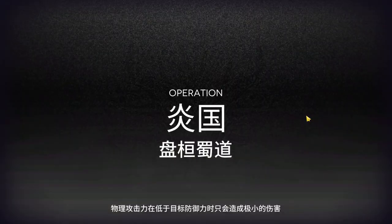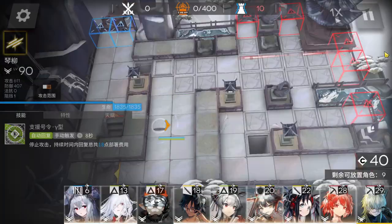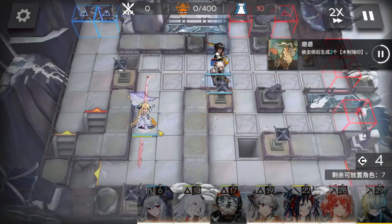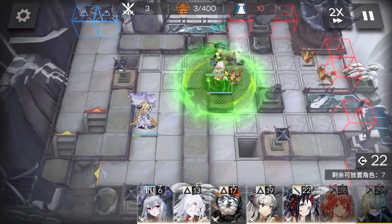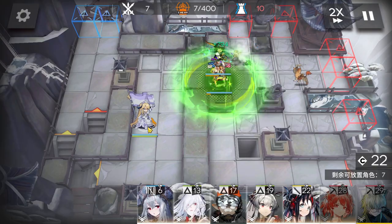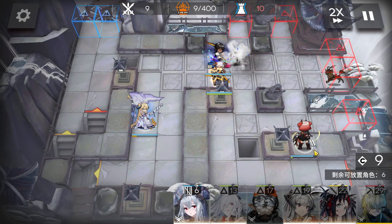Let me show you inside the run how this strategy works. Immediately deploy Silesia here to get DP, Thorns here, Serra here. Now use the skill to get DP. My main job now is to deploy Fiametta and use the skill. Don't worry about this one — let the Silesia kill it, 2 hits. That's why I deployed Silesia on the right side. Okay, Fiametta.